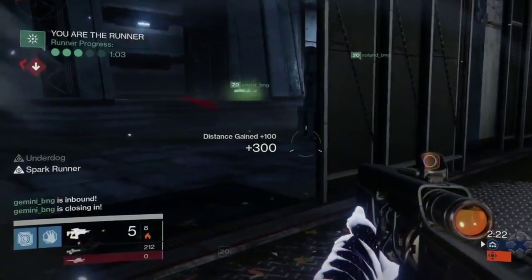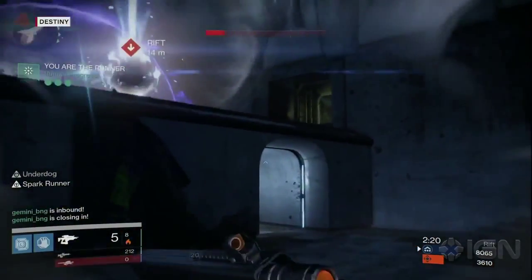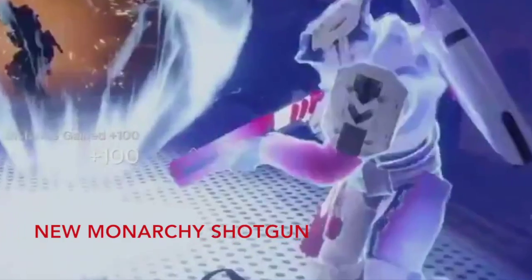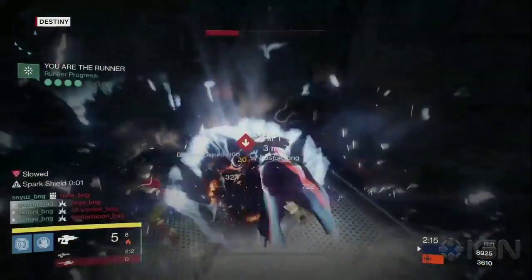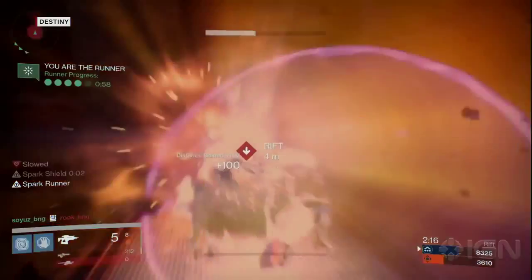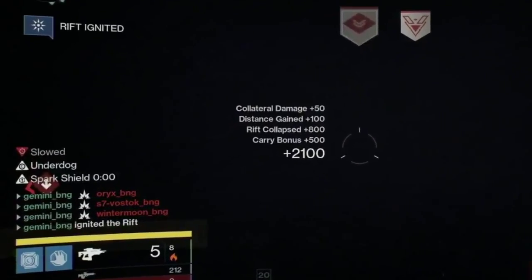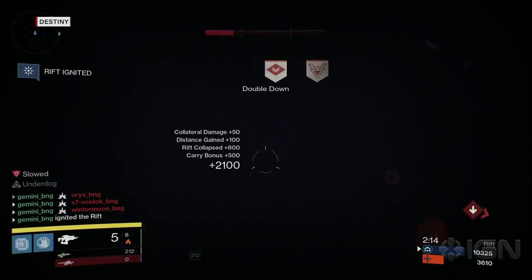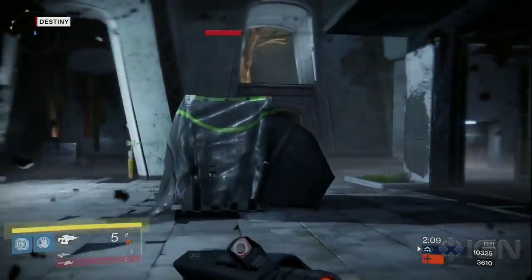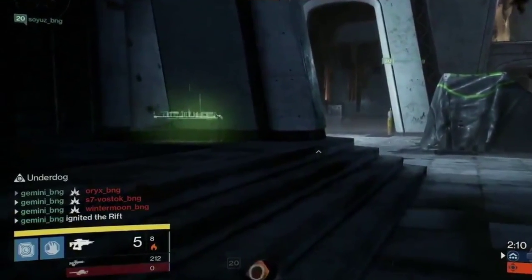We can see the spark runner taking the spark — he's got the Underdog perk again, and I still have no idea how it procs. He also has the Spark Runner perk which gives a bit more damage resistance, which Bungie has already covered. As he runs up, you can see the opponents try to activate their supers to stop him. He gets hit by something — I think it's the Hunter smoke, causing him to slow and go blind. As he dunks it, the kill feed shows a bunch of kills and he gets the spark shield for three seconds, probably to prevent dying mid-animation.